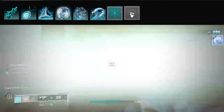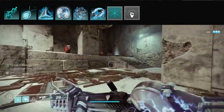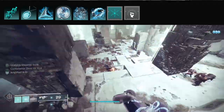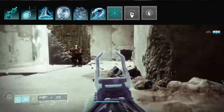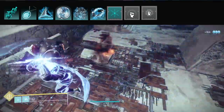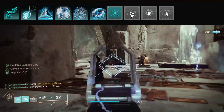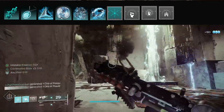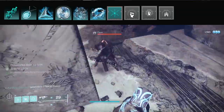Well of Ions is a 30% buff to melee damage when you pick up an elemental well. We're going to generate wells with Melee Wellmaker, which makes wells on melee kills — and you'll be doing that all the time, so you'll have wells everywhere. Font of Might gives a 25% damage buff to arc weapons, which you'll be using a lot.